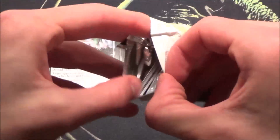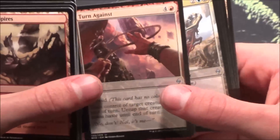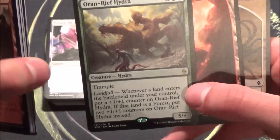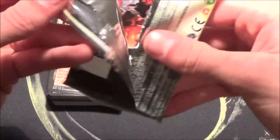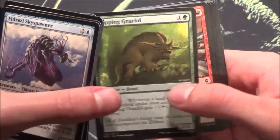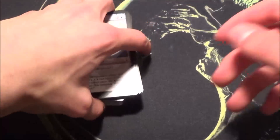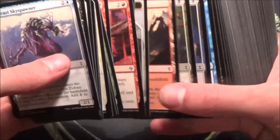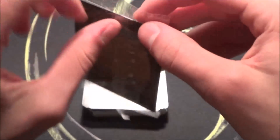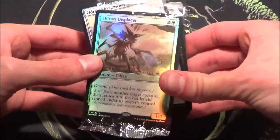Alright, we also have two Battle for Zendikar boosters. We've seen these cards a lot of times, so let's sift through the commons. Turn Against is nice! And an Oran-Rief Hydra — definitely a limited bomb! So far not so much in terms of mythics, but we do have a lot of playable cards, and that's really valuable because you do not always have the nicest cards. We definitely have a lot of playable cards in this pool, especially all those Eldrazi cards and two copies of Eldrazi Displacer.